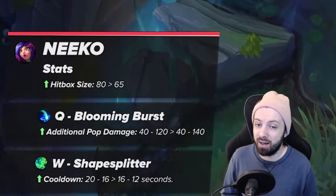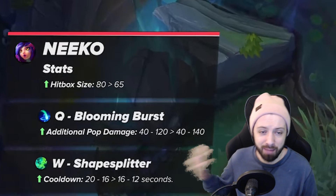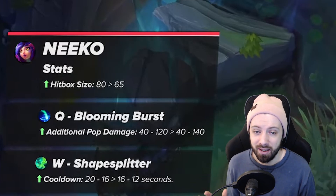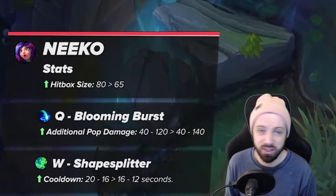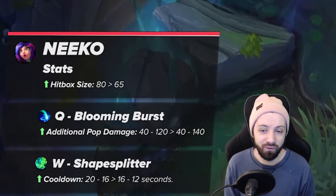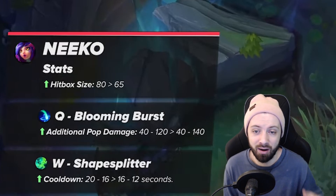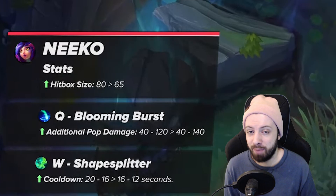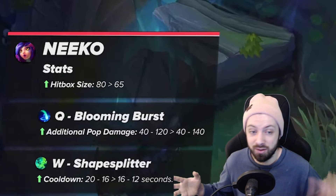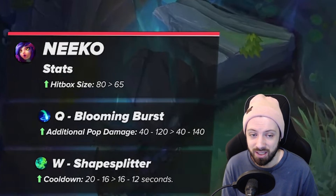My one con here is that I think they're overdoing it with the Q damage changes. Niko already has crazy damage and super crazy snowball potential — she didn't really need more damage. I have a feeling this is going to push her over the edge to being OP and she's probably going to get hotfix nerfed next patch. I hope Riot reverts this change and keeps the hitbox and W adjustments, because she will definitely be kind of OP with the Q buff.